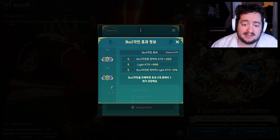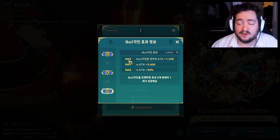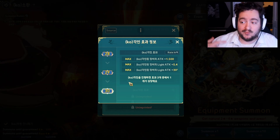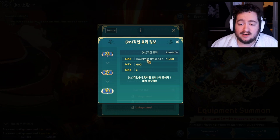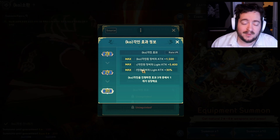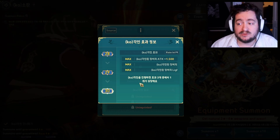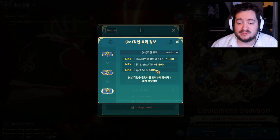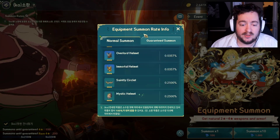The imprinting system maxes out at plus 90 for each category — that's 30 per category across three categories. It's a 33% chance on each category when you imprint a piece of gear. Different gears have different imprints. Weapons are almost all the same: attack up, element attack up, and element attack up percentage. Don't get too excited when you see some of these through translation, because they're not going to mean what you think they mean.